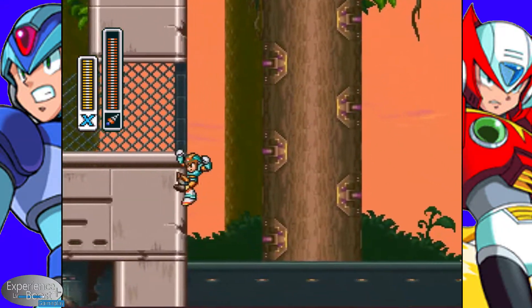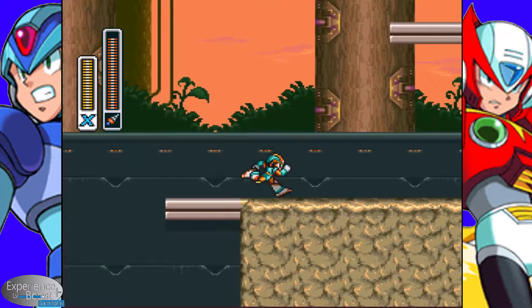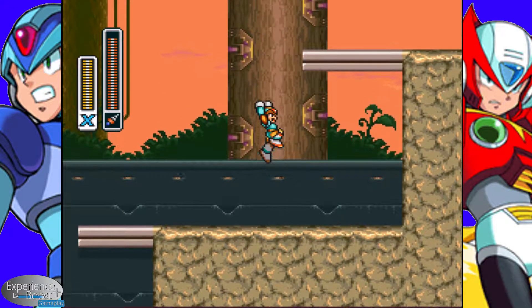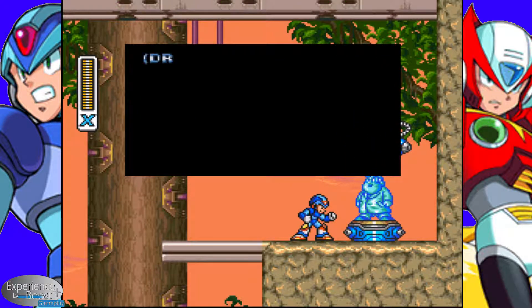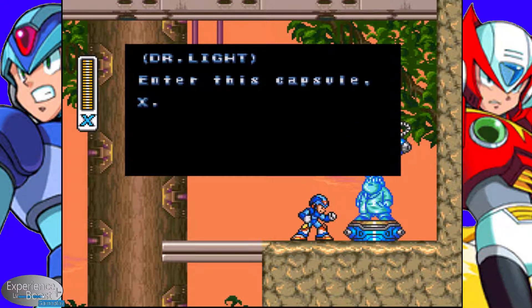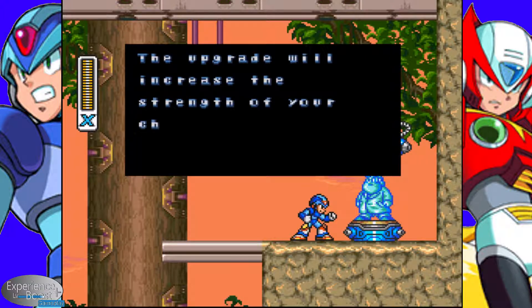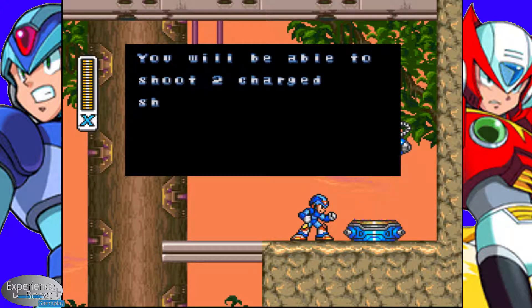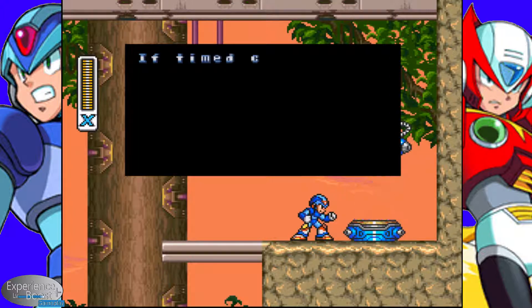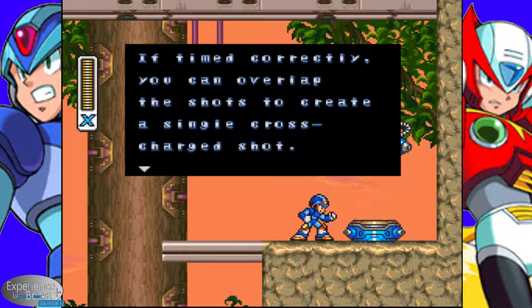I'm careful of the drop here, because that does lead you down to Insta-Death. So, take an Air Dash over here, Air Dash up. With this, we've got another upgrade capsule. Enter this Capsule X — take this X-Buster upgrade. The upgrade will increase the strength of your charge shots. You will be able to shoot two charge shots at once. If timed correctly, you can overlap the shots to create a single cross-charge shot.